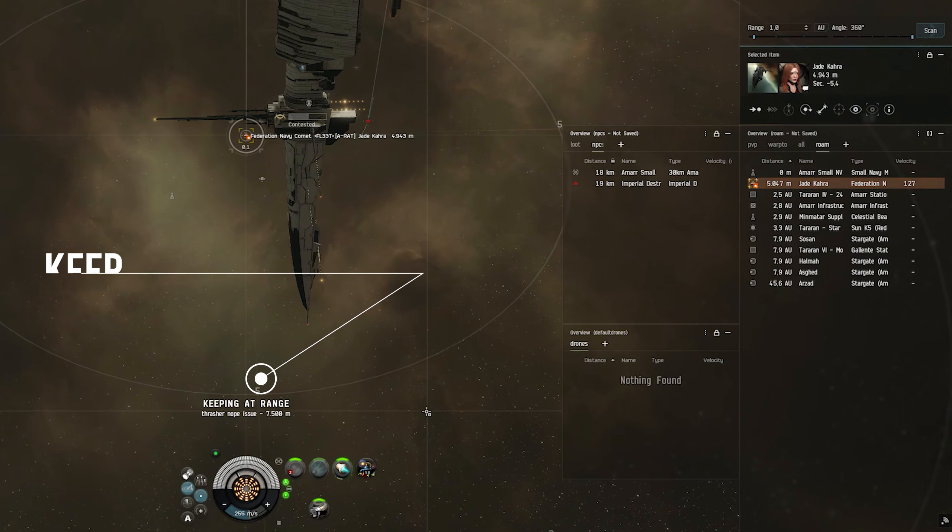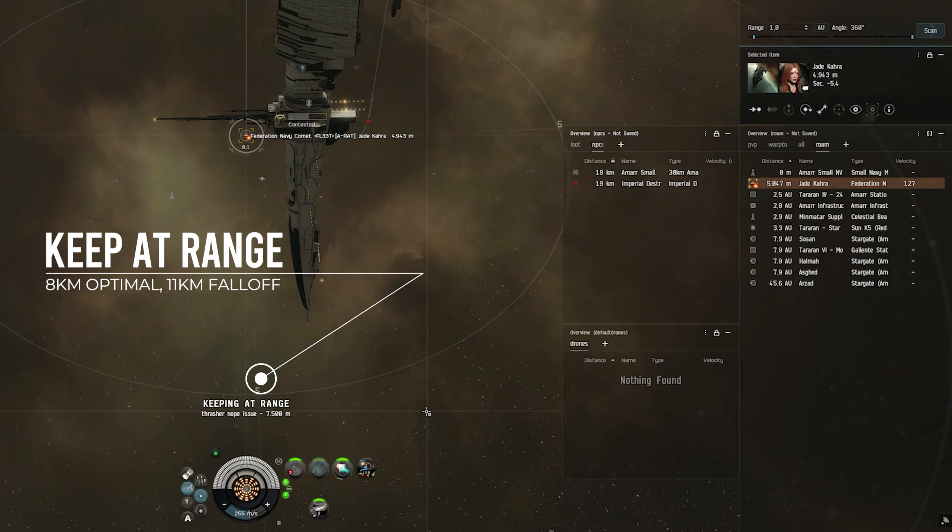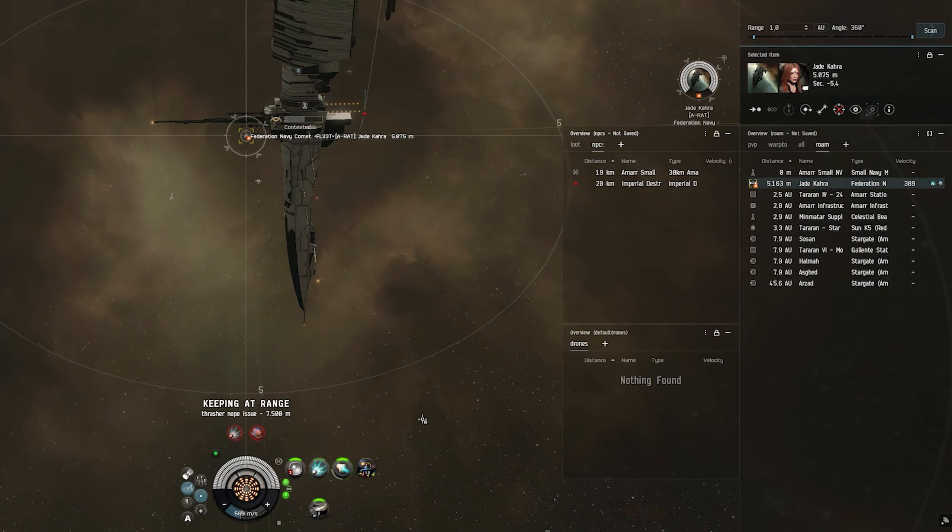In an ideal situation you want to put a web on a comet before it accelerates. If both ships are webbed, the speed difference is only 100 meters a second, meaning it will take 50 seconds to cross 5 kilometers.